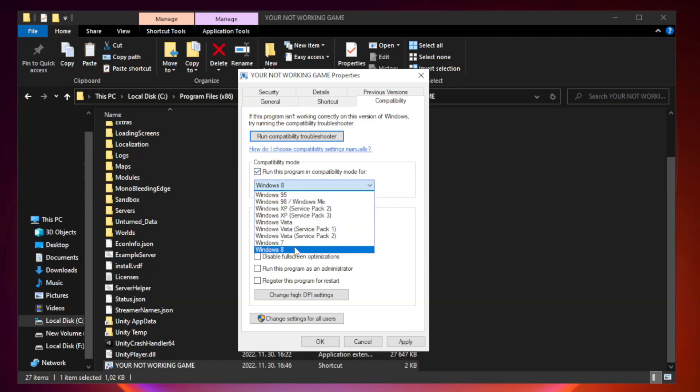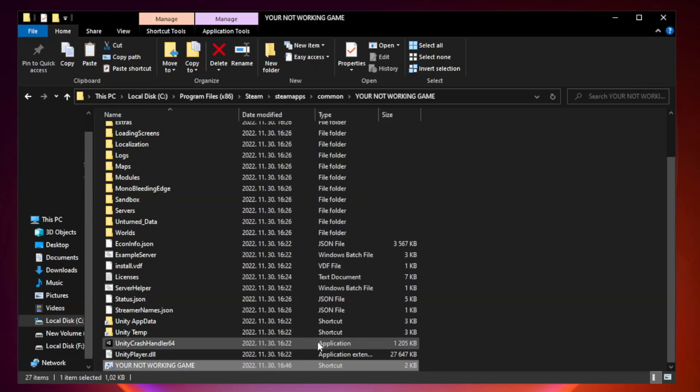Check Run this program in compatibility mode and try Windows 7 and Windows 8. Check Disable Full Screen Optimizations. Check Run this program as an administrator. Click Apply and OK, then close the window.